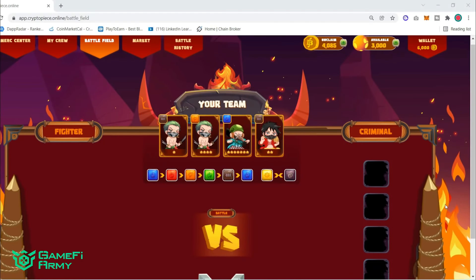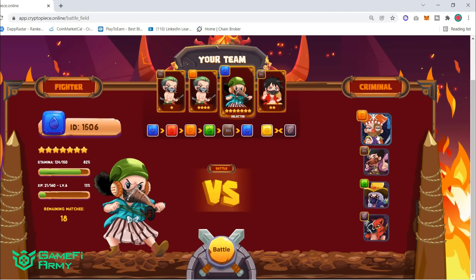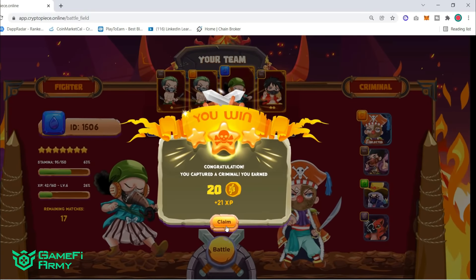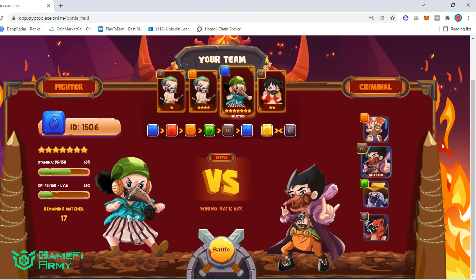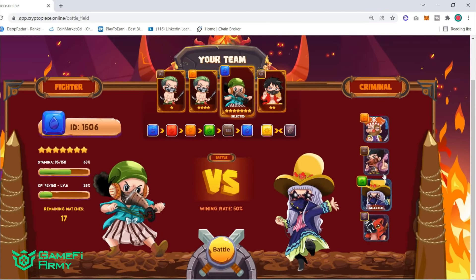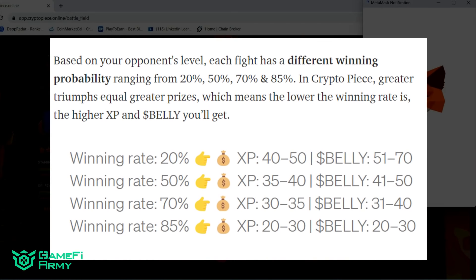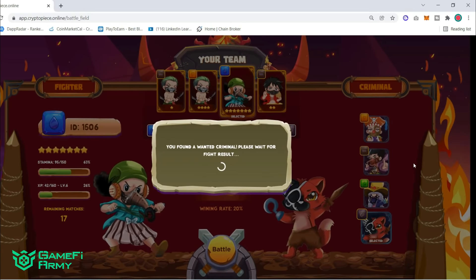The basic gameplay mechanic in this game is click-to-earn. You simply choose the enemies you want and click Battle, and it will automatically run the result for you. Every time you go on a hunt, your mercenary will confront a group of 4 criminals with a variety of elements, levels, and winning probabilities. Based on your opponent's level, a fight has a different winning rate ranging from 20%, 50%, 70%, and 85%. The lower winning rate results in higher experience points — high risk, high return.